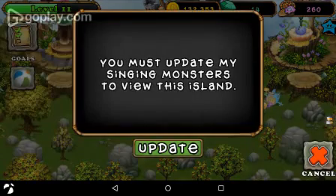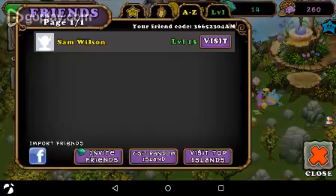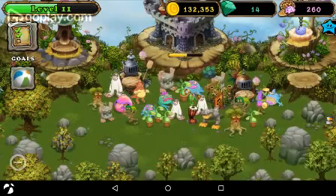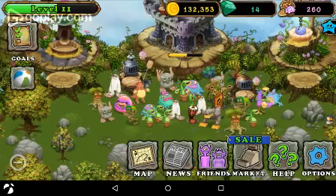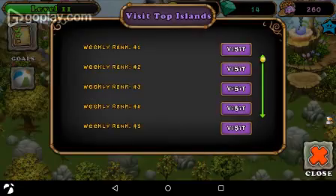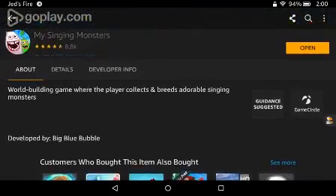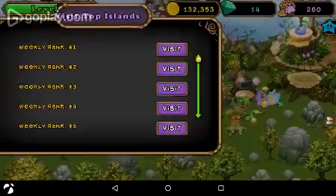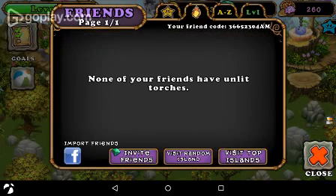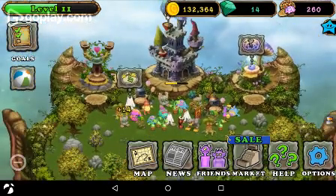Now let's go see who this time's top islands are, starting with number 5. Oh yeah, I'm not updated on the list. Let's update it — why not? I don't want to see the news, I already know that. It's going to take me to the App Store. It doesn't give me the option to update it. So we can't actually look at the top islands this time because for some reason they won't let me update it.